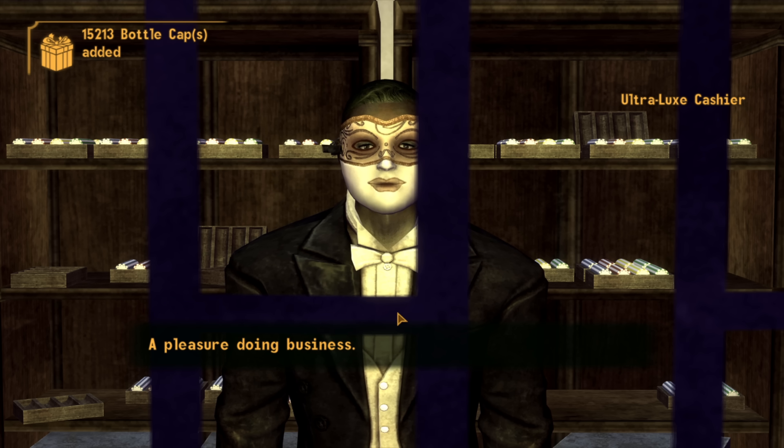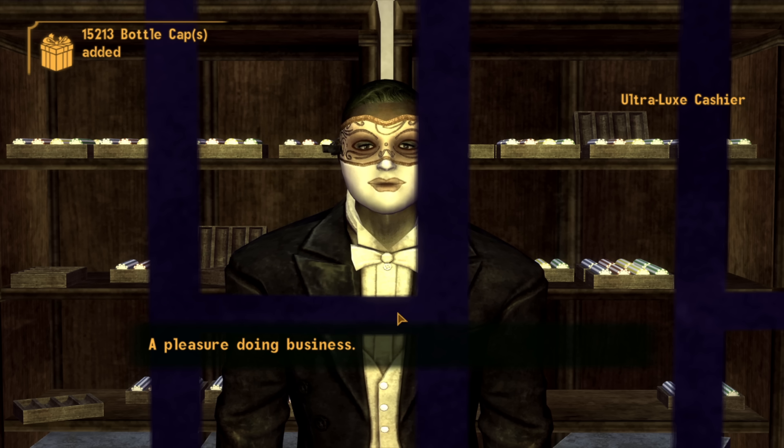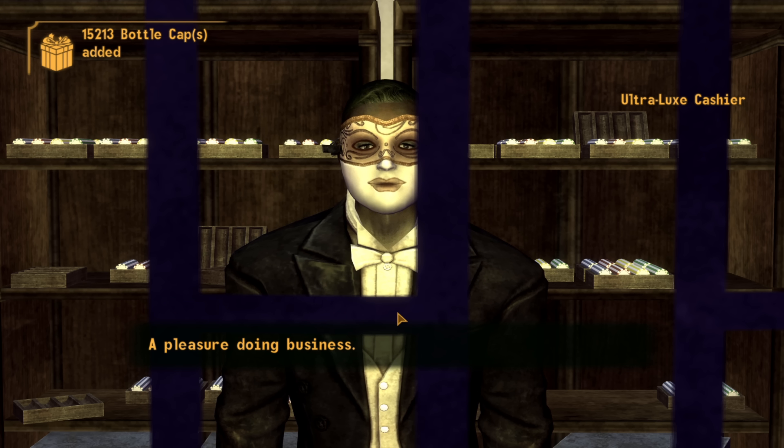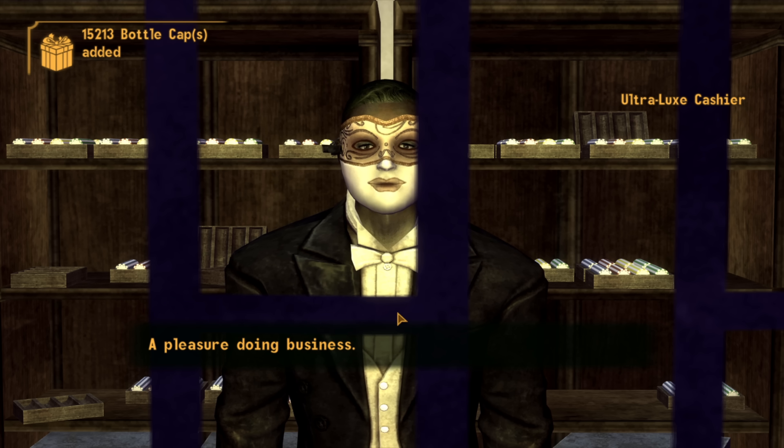We play more blackjack, starting with 100 caps, which eventually nets us over 15,000 caps. We grab Luck, Strength, and Agility implants — each giving plus one in their respective stats — and also go for the subdermal implant giving us plus four armour. We're doing pretty well for level two, but we still need supplies and a few more level ups before hitting the road.